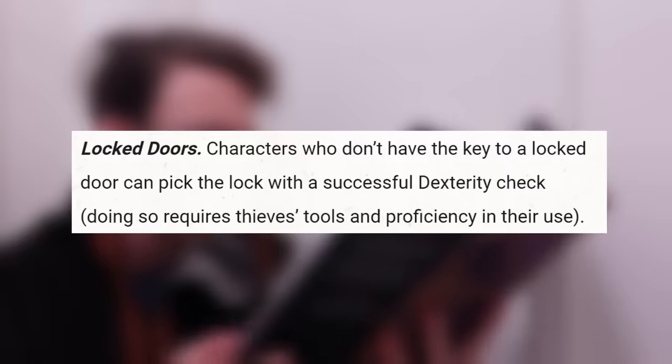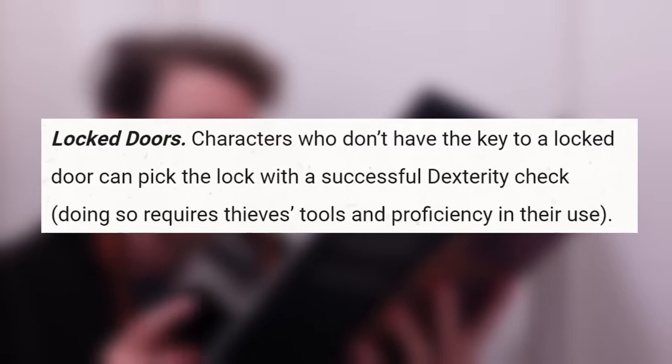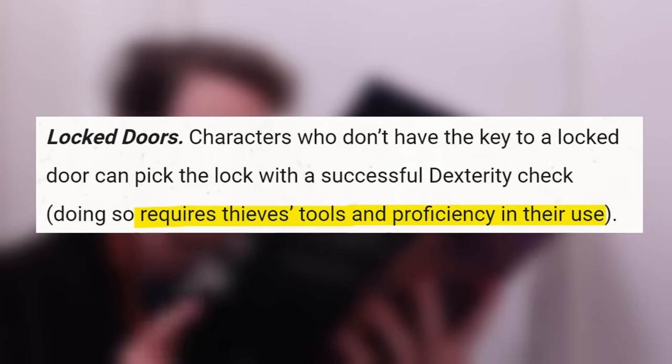Look at this! Locked doors. Characters who don't have the key to a locked door can pick the lock with a successful dexterity check. Doing so requires thieves tools and proficiency in their use.